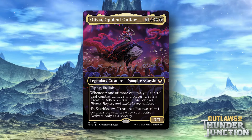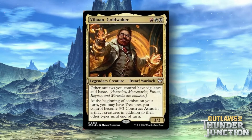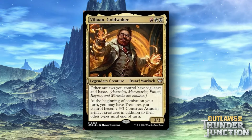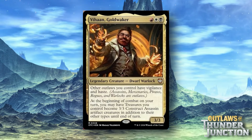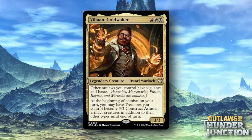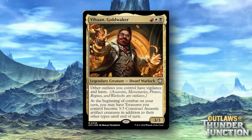I think she's decent, but I think the other face Commander in this deck is substantially better. That is Vihan Gold Waker, and this is the same color — Red, White, Black — Legendary Dwarf Warlock. Other Outlaws you control have Vigilance and Haste. At the beginning of combat on your turn, you may have treasures you control become 3/3 construct assassin artifact creatures, in addition to their other types until end of turn. This one feels like a much stronger potential commander.